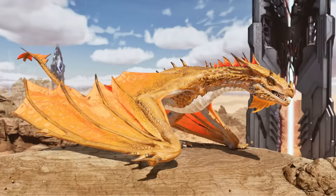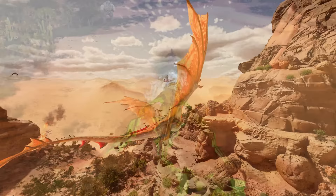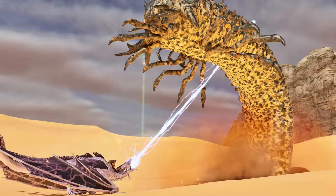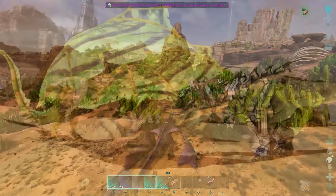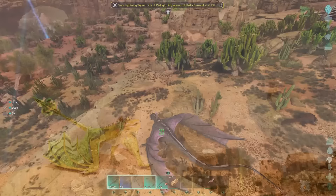There are three wyvern variants: poison, fire, and lightning. They soar through the sky faster than any flyer in the game — setting alight anything you please, shooting homing missile-like poison balls, or creating a storm with the lightning wyvern's devastating shocking beam. The wyvern is useful for almost anything: picking up larger creatures than most flyers, gathering wood, thatch and cactus sap with its flap attack, and using that same attack against players to yeet them into oblivion with extreme knockback. There's no better feeling than taking to the skies on your wyvern.